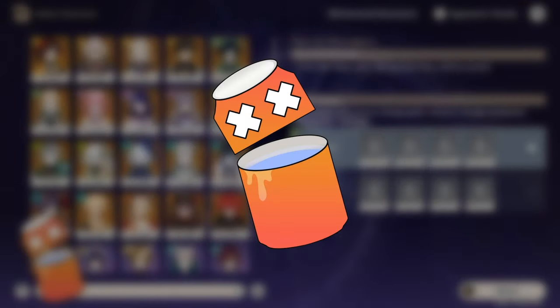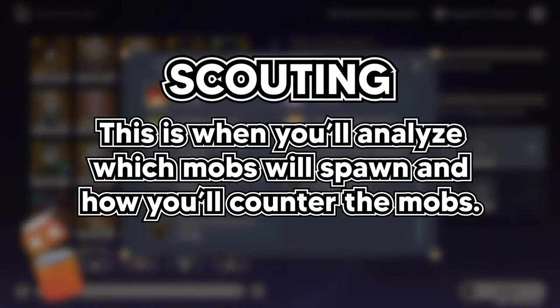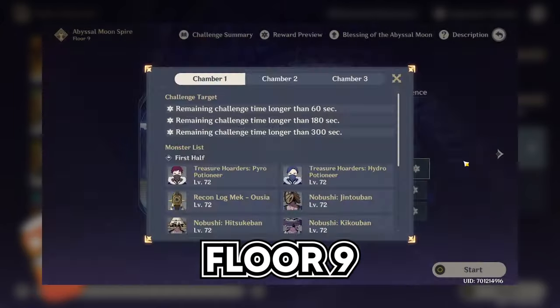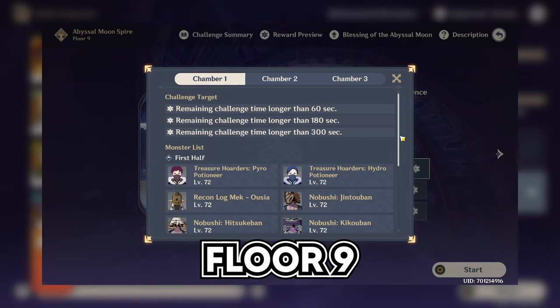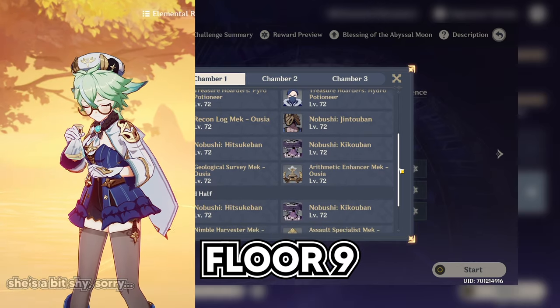Let's talk about the very first thing you should do before anything else. I call this segment Scouting — this is when you first assess how you're going to beat the floor by analyzing what mobs will spawn and how you'll counter them. Taking Floor 9 as an example, Chamber 1 in both halves seems to have a lot of enemies, so you may need a character that can provide crowd control.